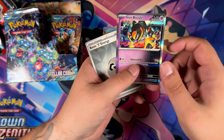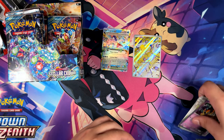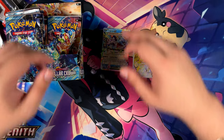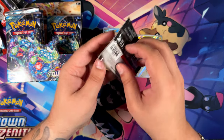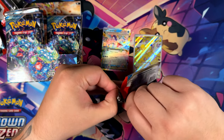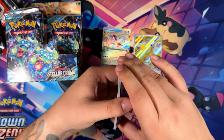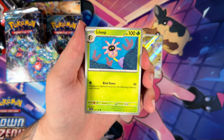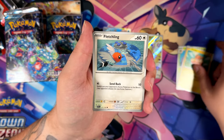And the Iron Baller — this is another one from Temporal Forces that is really cool. Pretty much all the Special Illustration Rare Pokémon from Temporal Forces look really cool. That's two packs — and as per usual, I am surprised by how many packs a booster box actually has, every single time. I have to mention it every single time.